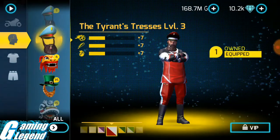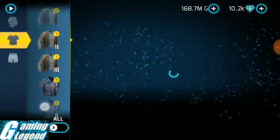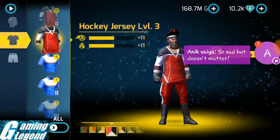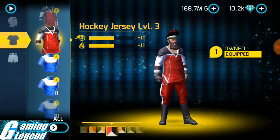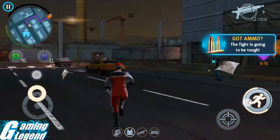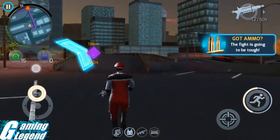For Alien Invasion, you need to equip extra speed clothing. I am using Torient Trash Chest Level 3 and Hockey Jersey Level 3. Torient is always best because it gives explosion resistance, and Hockey Jersey gives fire resistance. If you don't have Torient, you can use other extra speed clothing at Level 3.